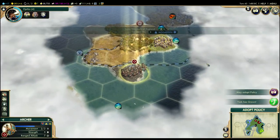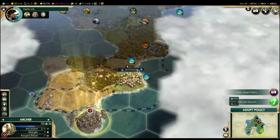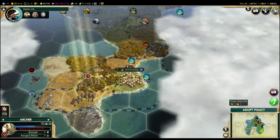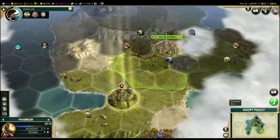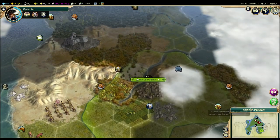I think the settler went north actually, and the archer went east. We can bring our own archer back home — I'm going to upset Mogadishu a little bit, but it's not too bad. Let me try to follow around to the north here, see if we can't catch it. It's unlikely, but we can try.